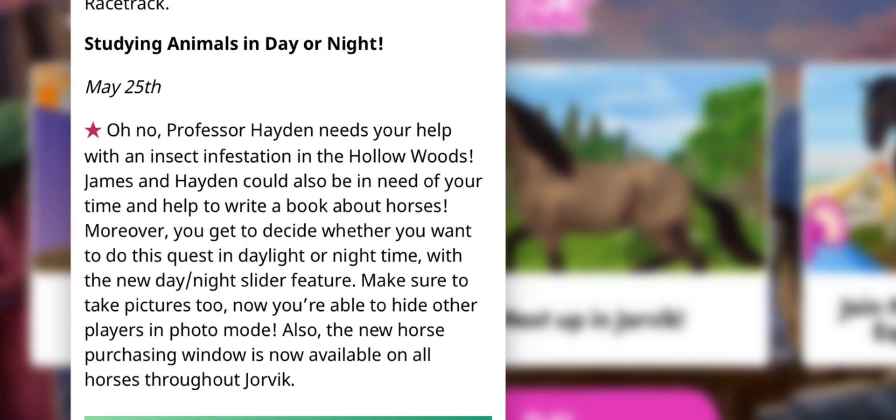Studying animals in day or night, May 25th. Professor Hayden needs your help with an infestation in the Hollow Woods. James and Hayden could also be in need of your time to help write a book about horses. You get to decide whether you want to do this quest in daylight or night time with the new day/night slider feature. Make sure to take pictures too — you're now able to hide other players in photo mode. Also, the new purchasing window is now available on all horses throughout Jorvik.